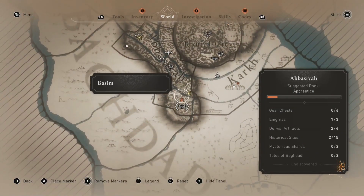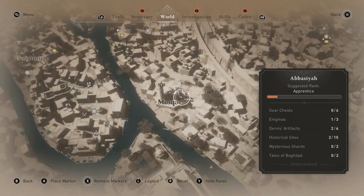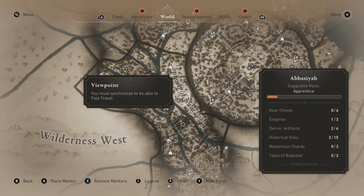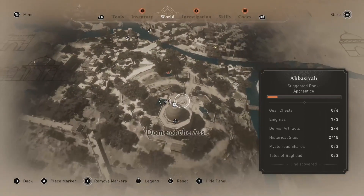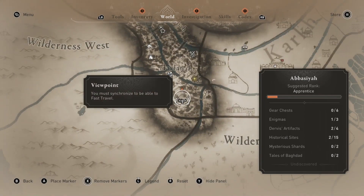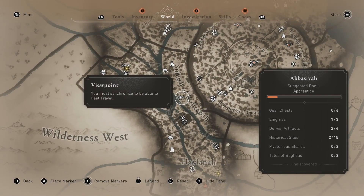This is where we ended up, and this is where we started. Zooming in, this is the mosque just outside of the round city, and then we traveled pretty far south. A lot of these enigmas — the assumption is that they're near where you pick them up — but this one is all the way down at the Dome of the Ass, and just outside that building shown in the enigma picture is where the treasure is.